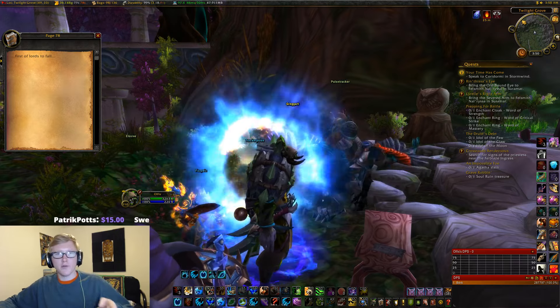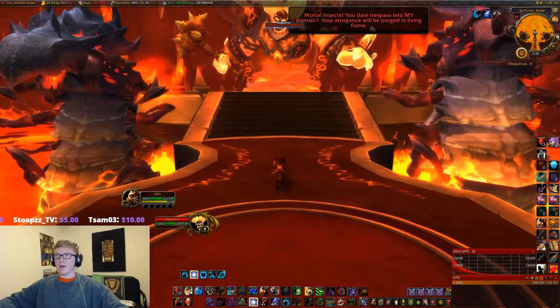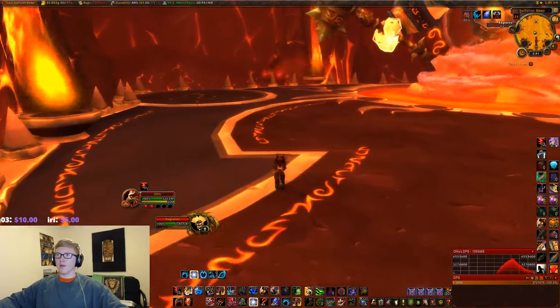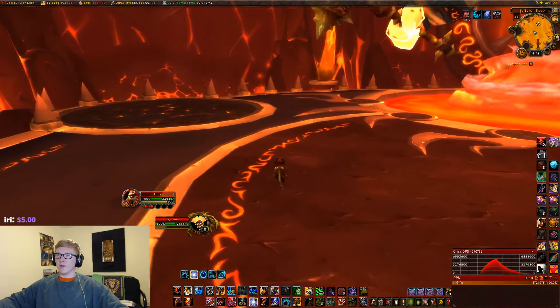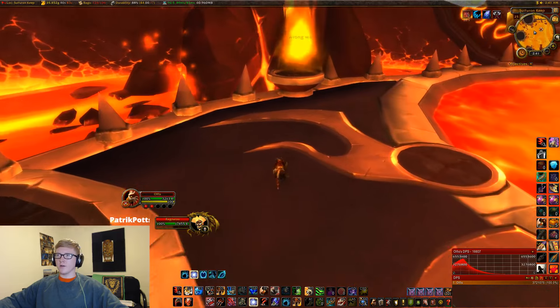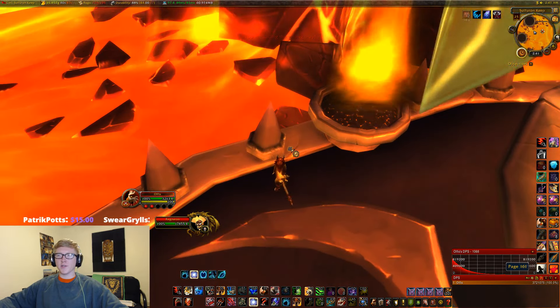So we're going to head right on over to the Firelands, and I'll show you where the next page is. It can be found in Ragnaros' chamber. We're going to make our way up here and to the left, and over here on the ground you will find page number 161.